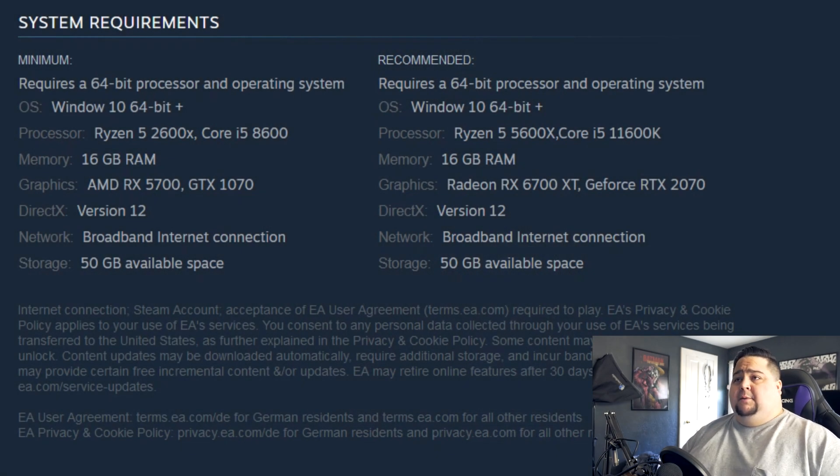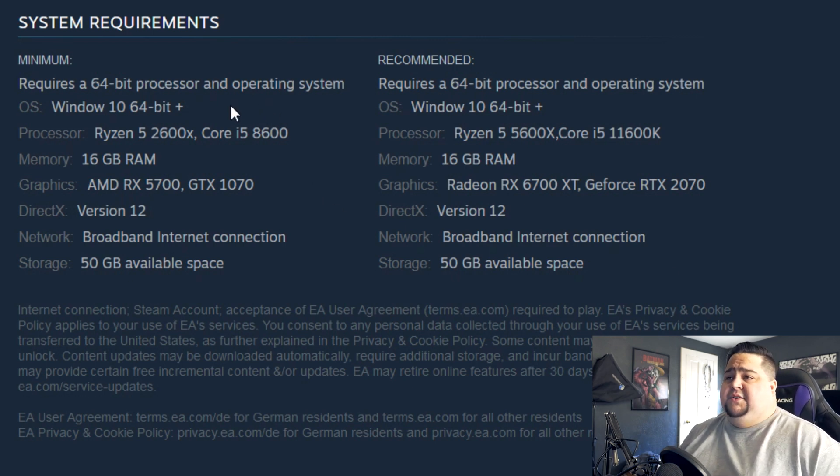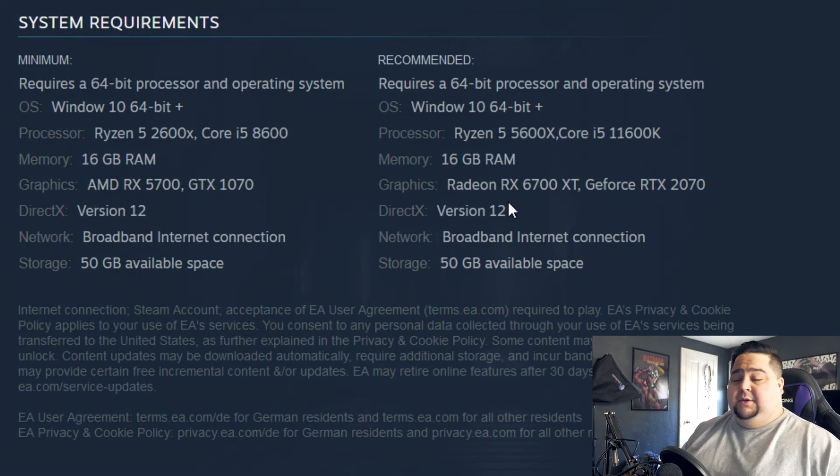We have the system requirements for Dead Space the remake, coming out in January. The minimum requirements are Windows 10 64-bit, Ryzen 5 2600X or i5-8600, 16 gigabytes of memory, and for graphics an RX 5700 or GTX 1070. It is going to be DX12, and will need 50 gigabytes of available space. The recommended specs call for a 5600X or 11600K, again 16 gigabytes of system memory, and for the GPU a 6700 XT or RTX 2070. So fairly reasonable, and again DX12, 50 gigabytes of space. It doesn't look like there will be an HD texture pack or anything, otherwise this would typically be bigger for the recommended requirements.